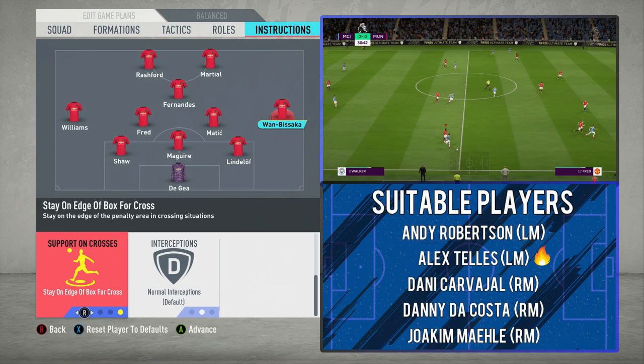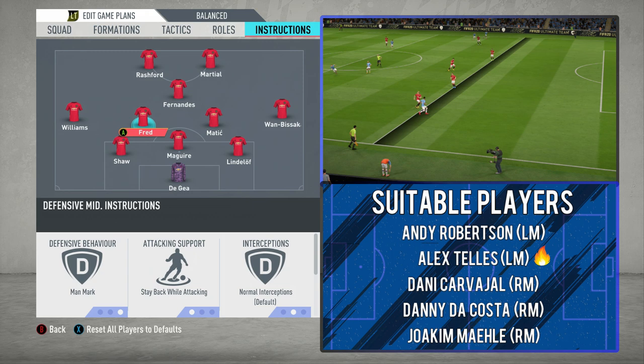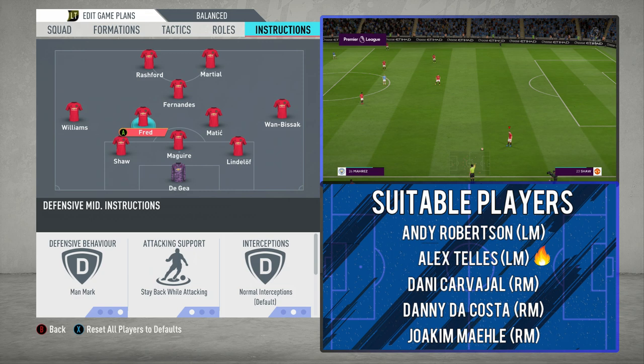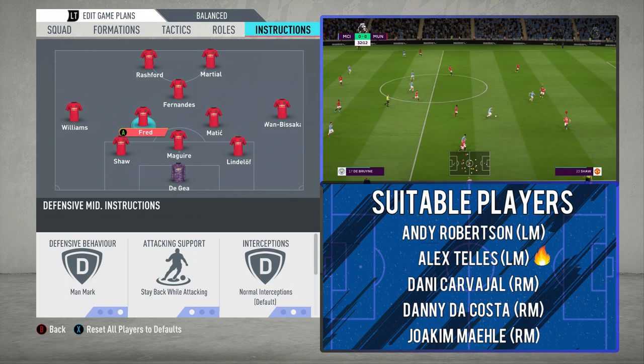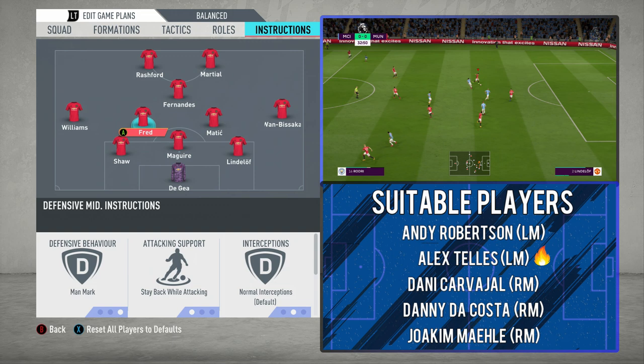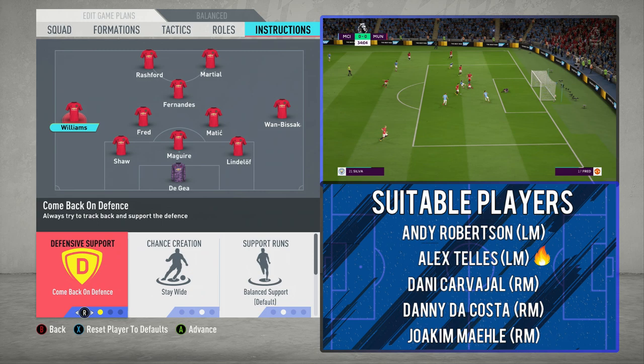On support for crosses, have the wing-backs on standing edge of the box. There's an emphasis on defence, and if you've got them both getting into the box for crosses, you're going to be very vacant on that left-hand side going backwards. Manchester United, when playing this system against big teams, are not prepared to take those unnecessary risks. Keep Wan-Bissaka and Brandon Williams wide — that's where they can do damage, whipping balls into the box, creating width, even getting people one-on-one.